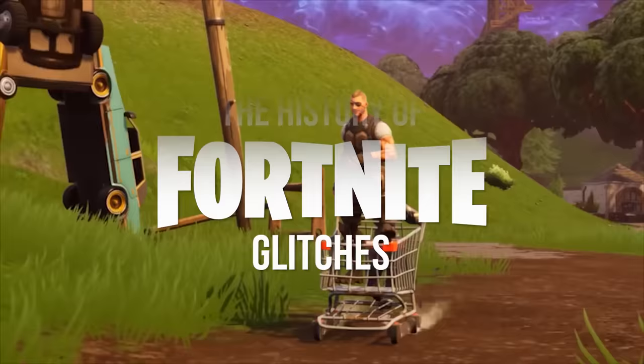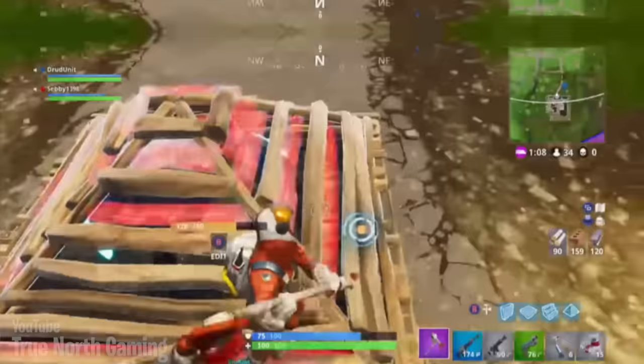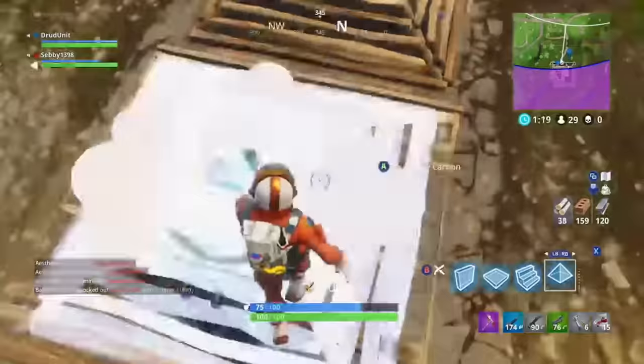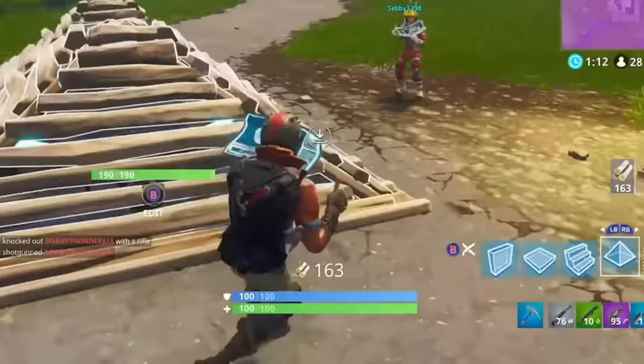Let's go back in time and start at the very beginning with Chapter 1, Season 1. One of the first glitches of Fortnite came in Season 1, and it was the glider glitch. If you used a launch pad at the same time as hitting a cone, you would be stuck like this. It was super weird, and wasn't even patched until three seasons later. Yikes.